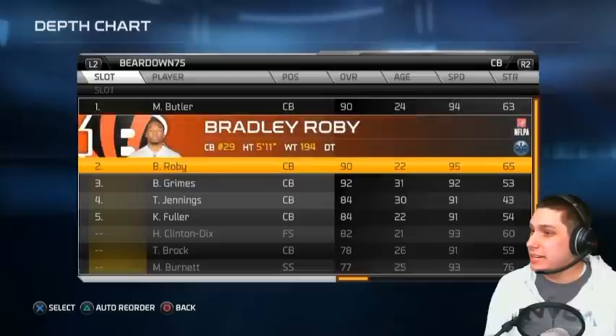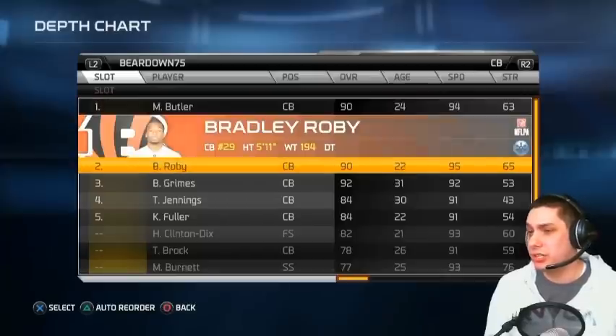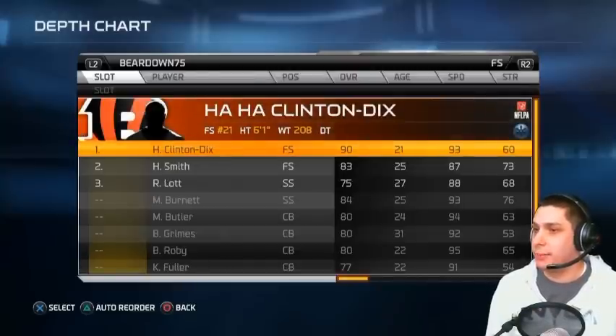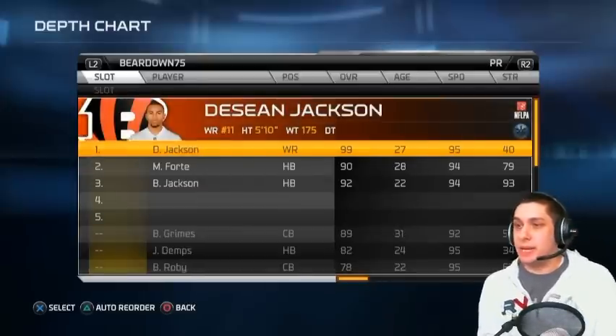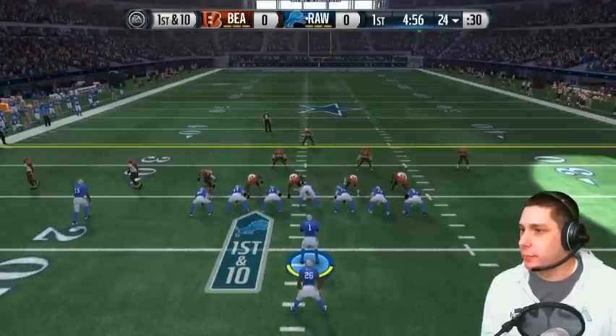His corners are good but they're not as good as I was expecting. A lot of speed here, so he's not gonna be able to get beat deep really, but his corners are short. So I might possibly be able to beat him deep with like a Vincent Jackson or a Brandon Marshall at some point. Clinton-Dix at safety and then Morgan Burnett — so he actually has tall safeties to kind of make up for that a little bit. There's his team anyway guys.